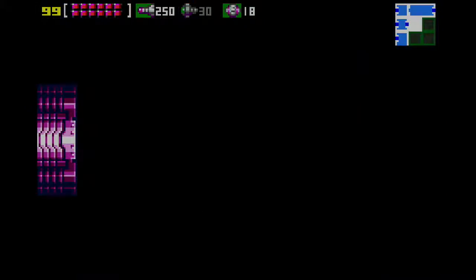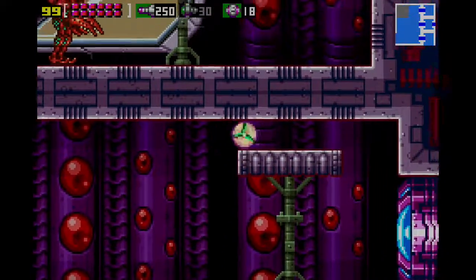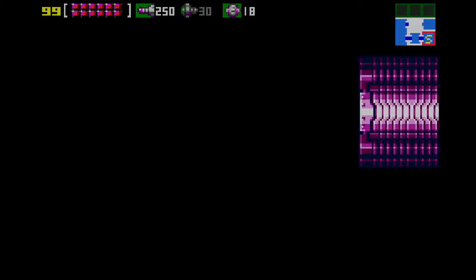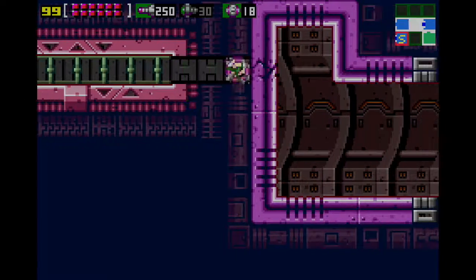Welcome back to the finale of Metroid Zero Mission. Last time we got the last remaining pickups in the entire game. This time we're heading into the final boss. We have to go into the control room of the ship, which is the uppermost room — because that's how it always works.